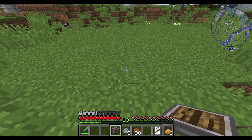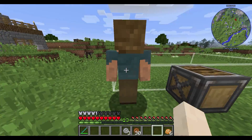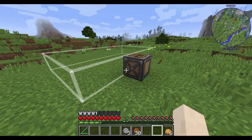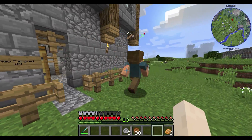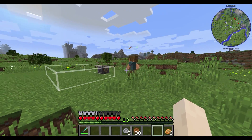Şimdi sistem şu şekilde: farmı koyuyorsun, tamam bitti. Sonra adamı koyuyorsun buraya. Sende balta var mı? Hemen yemek yemeye gidiyor. Yemeğini yedikten sonra geliyor buraya, patır patır çalışıyor. Umarım çalışıyordur, şu anda bilmiyorum. Tam oduncu tipi var. Şimdi farm kasmaya başlayacak - bu adam sadece oduncu.